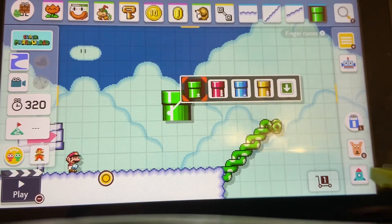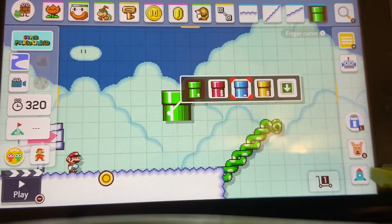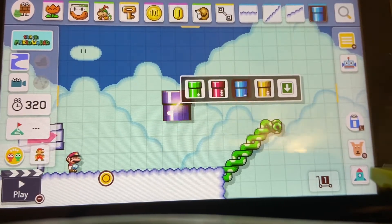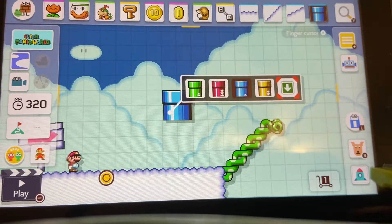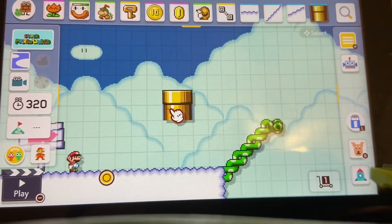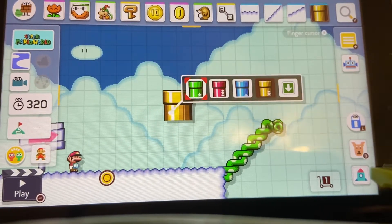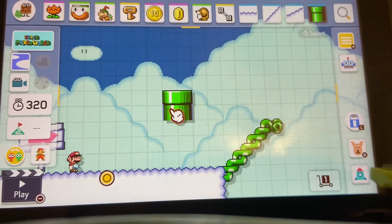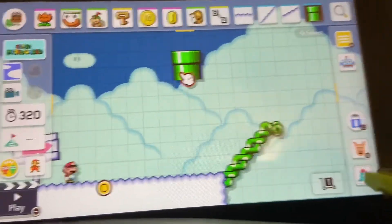These are the different pipe speeds: if you want it really fast, go with red; really slow, go with blue; semi-fast, go with yellow; normally, go with green. The last item on the right takes you to a different page, so I'll put that up there for now because we'll talk about it.